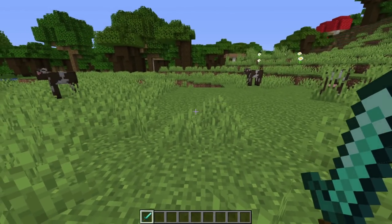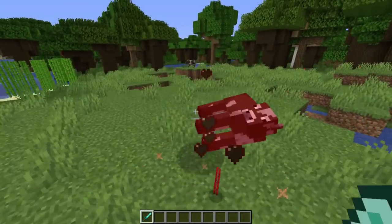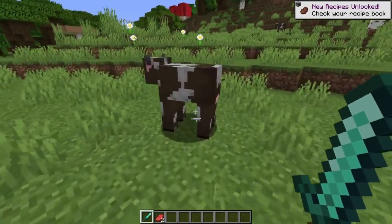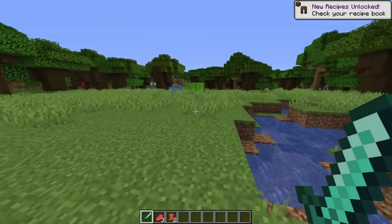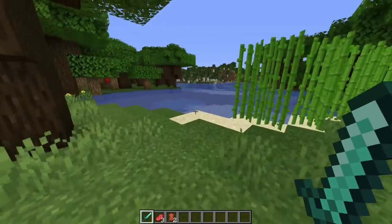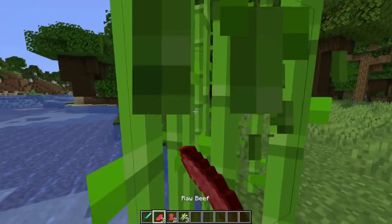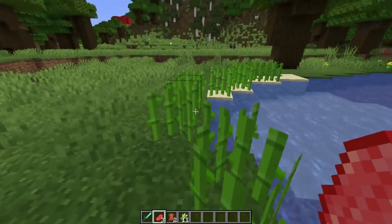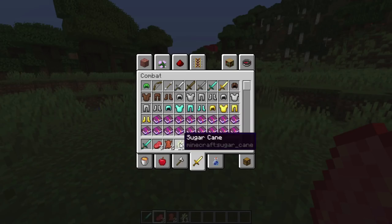Let's talk about enchanting first. You're going to need to get yourself some resources. First off, I'm really sorry, but you need to kill a few cows because you're looking for leather, which is essential. The next thing you're going to want is sugarcane. Get yourself some sugarcane — don't try to cut it with a sword. There you go, you've got sugarcane.